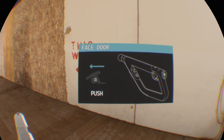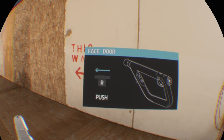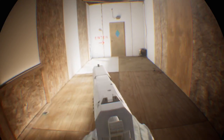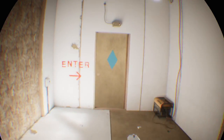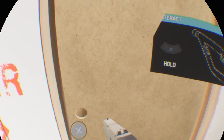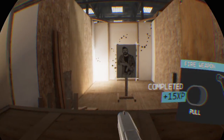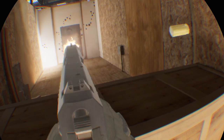Push the right stick left or right to rotate your character. Move forward to the waypoint. Press and hold X. Move forward to the waypoint. Pull the trigger to fire your handgun at the target.